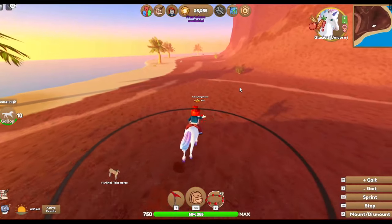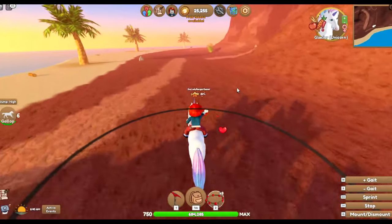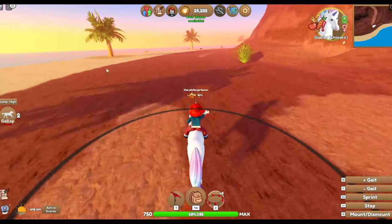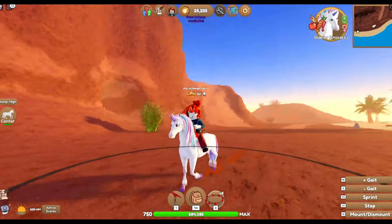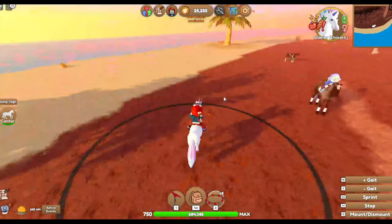I think Sims 4 would have been better with a proper genetics wheel, like randomised stuff. The foals come out at the moment and they're either like the mum or they're either like the dad, and that is boring. My unicorn is really low but she's still pretty — look at her little face. Cute.